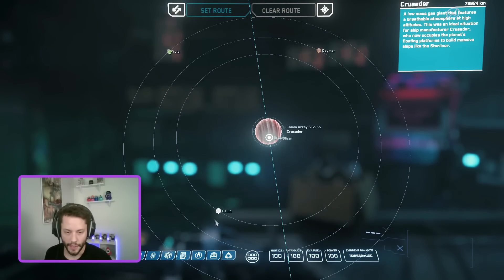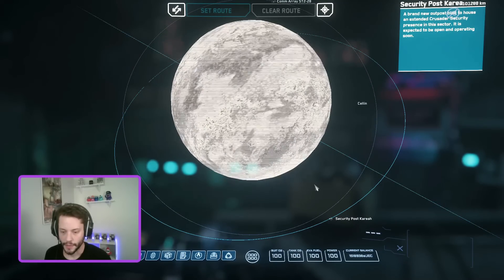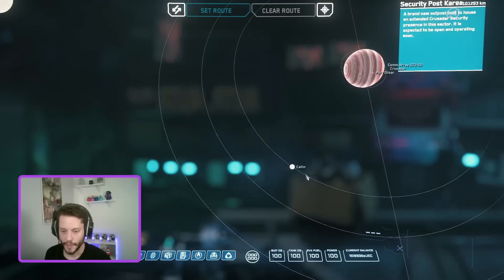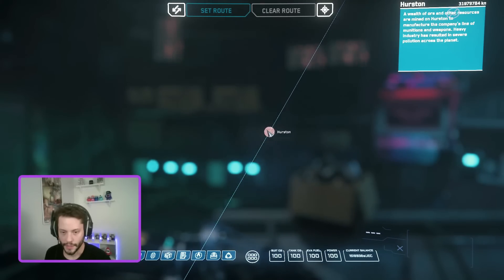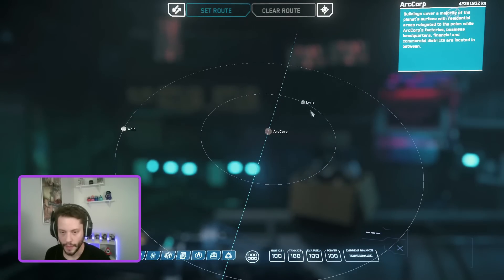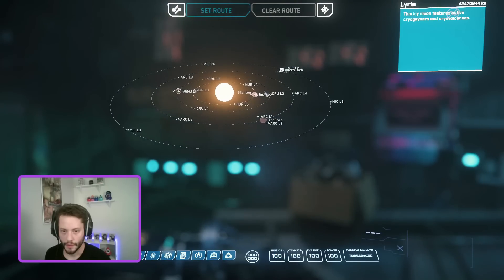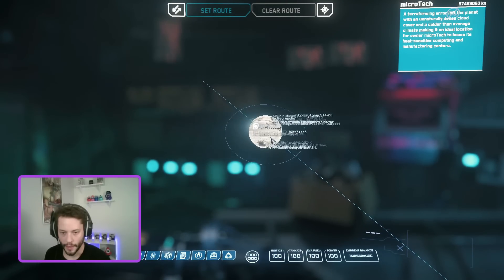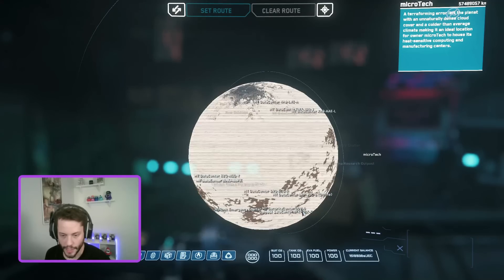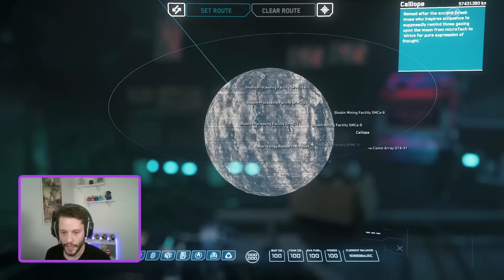The closest one is off of Crusader, the Moon Selen, at Security Post Kara — I do not recommend going here as there is nowhere to land your ship; you will be shot at, and if your ship blows up, you are pretty much stuck. The next location is on Hurston itself: Security Depot Hurston 1. My personal favorite, since ArcCorp is my home, is on the Moon Lyria off of ArcCorp: Security Depot Lyria 1. The next three locations are all off of Microtech: MT Data Center 4HJLVEA, and MT Security Center DDVTAC 6, both on the planet Microtech. The last one is on the Moon Calliope: Shubin Processing Facility SPMC TAC 1.